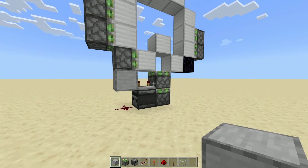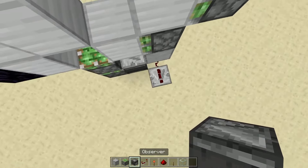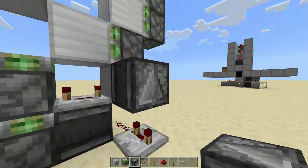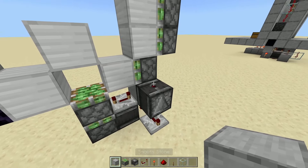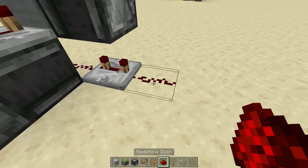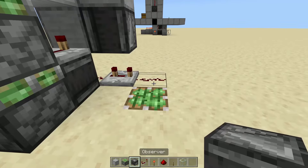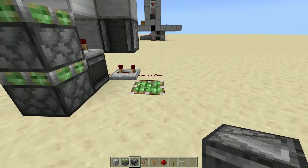Going out of this redstone, have a repeater set to 3-tick delay. Then go above it, crouch, and place an observer on top. The red dot should be towards the sky and the arrow should be facing up. Right on top of this red dot, place a block. Out of this repeater, place redstone dust. To the left going in, have a sticky piston in the ground facing up. Off this sticky piston, facing away from the redstone dust, place an observer — red dot should be facing this way.